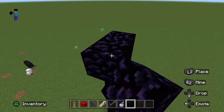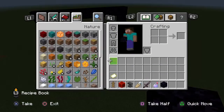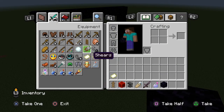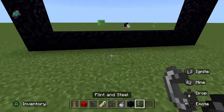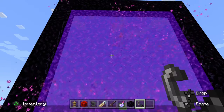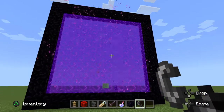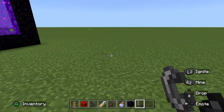Ten. And then take some flint and steel and light up the portal. And that's the second build hack — you made a ghast-sized nether portal that could possibly fit a whole entire ghast through it.